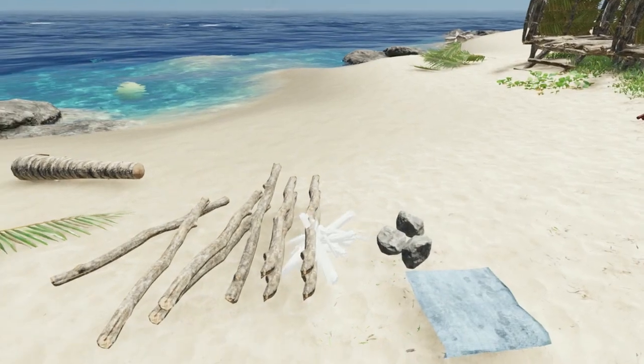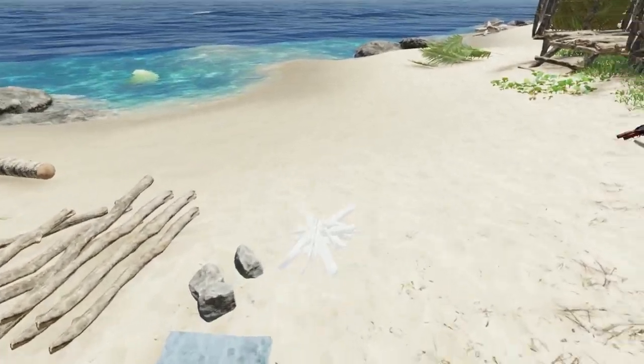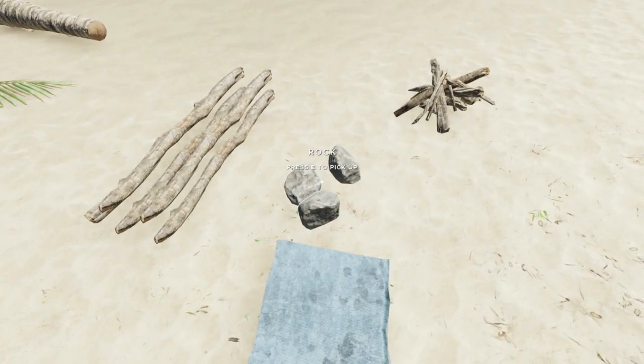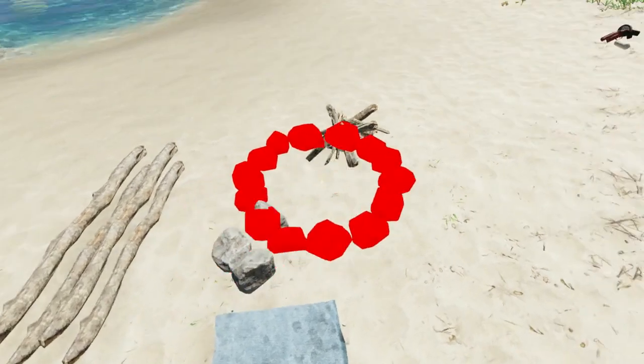First, let's go ahead and build a fire. I kind of like to put these on the beach, but you can put these anywhere. Now if you've got your three stones, you can craft your fire pit.